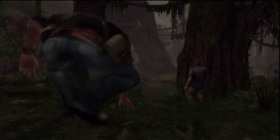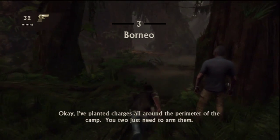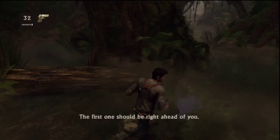Hey, what's up? It's Brizzo, and this is Uncharted 2, Crushing Difficulty and Treasures Walkthrough. Chapter 3, Borneo, Part 1.